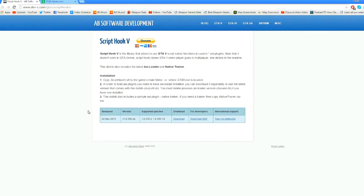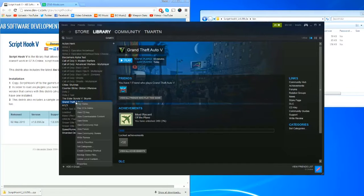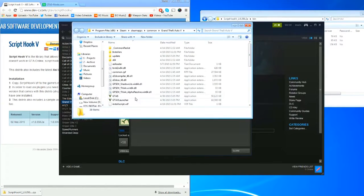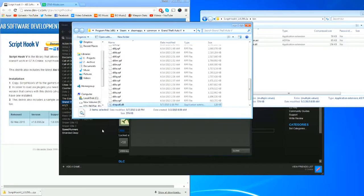Script Hook 5 is kind of like the menu system that all the other mods are going to be running off of. You come to the website, download it, and it's gonna give you a folder. Open it up, go to bin, and there are three files you need. Then open Steam, right-click on GTA 5, go to Properties, then Local Files, Browse Local Files — find the folder with the GTA5.exe. Highlight those three files, copy, paste them in there, and boom — you've installed Script Hook 5.